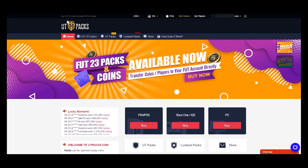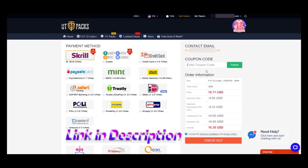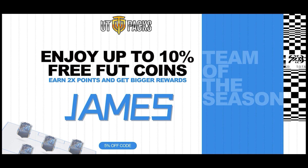If you need coins for this Team of the Season to try out some of the brand new cards that EA have dropped, head over to utpax.com. Make sure to use code JAMES at checkout to get yourself a cheeky discount.